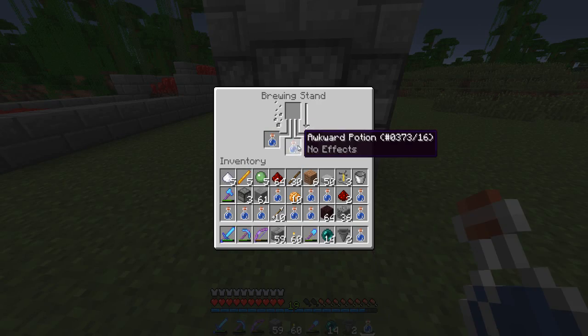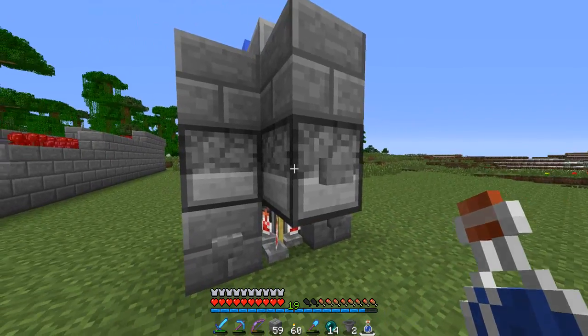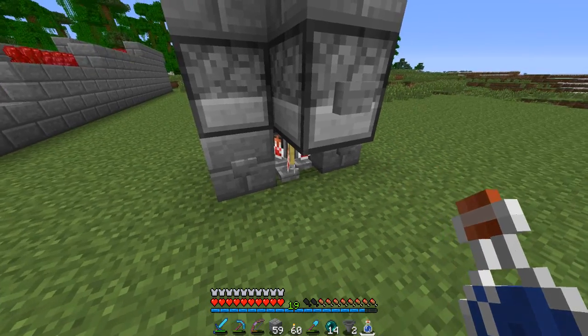So now that these are indeed awkward potions, what we're going to do is set this one up for speed potions, because I do like speed potions. And so we're going to put the sugar in there — we're going to need some item frames — so we're going to press that for sugar.